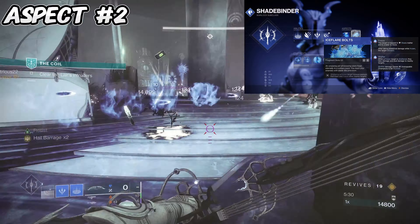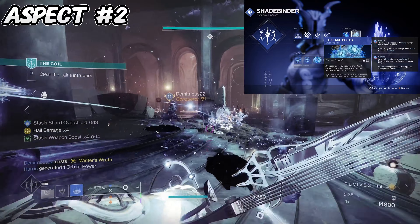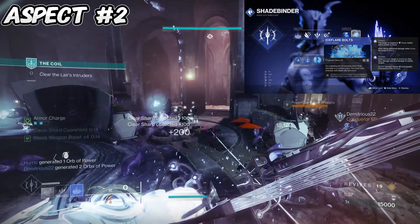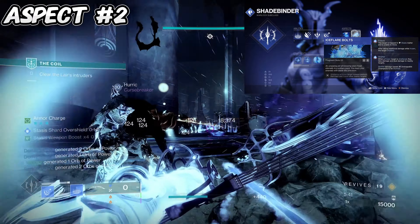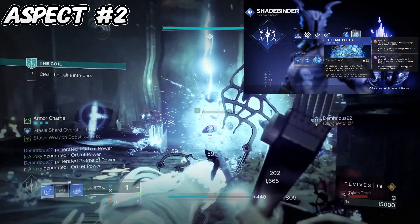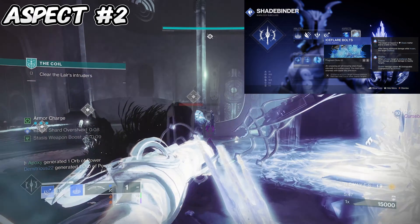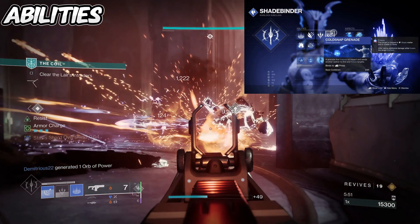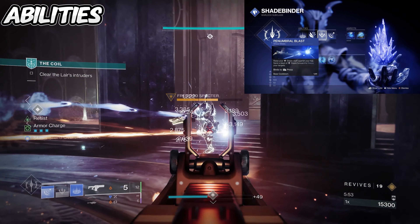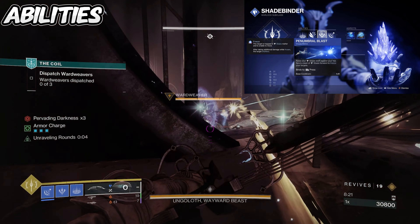For the second aspect we have Ice Flare Bolts — shattering a frozen target spawns seekers that track and freeze other nearby targets. Since we'll be freezing a ton of targets with our turrets and our Verglas Curve bow, any time we kill one it'll just keep passing the freeze to other combatants nearby, making for free and easy kills. For abilities, of course the Cold Snap grenade matched up with the Penumbral Blast melee, which also freezes targets with our stasis staff, plus Burst Glide and Healing Rift.